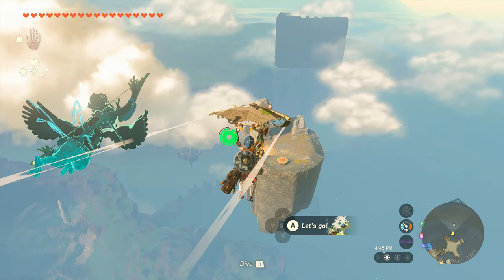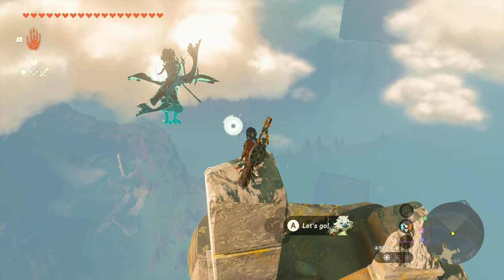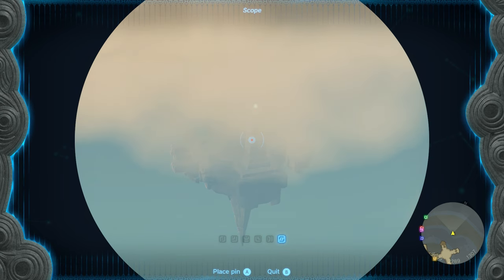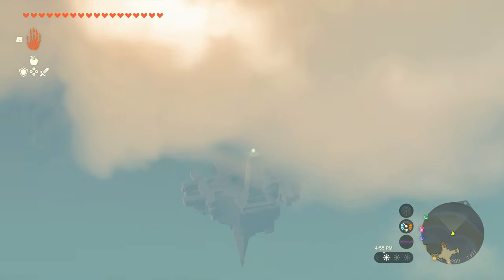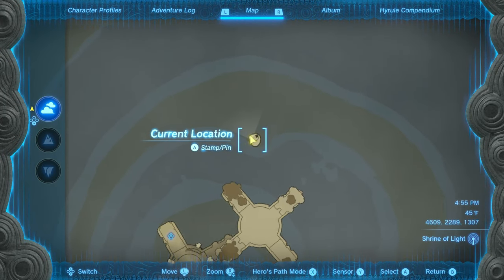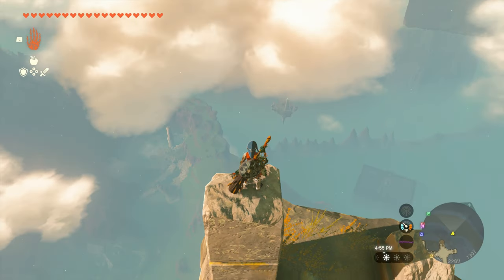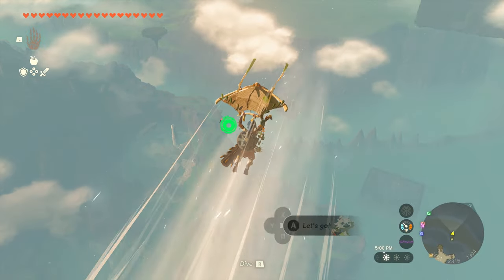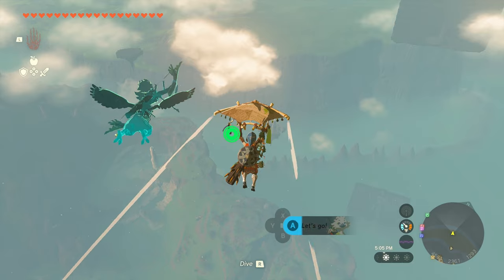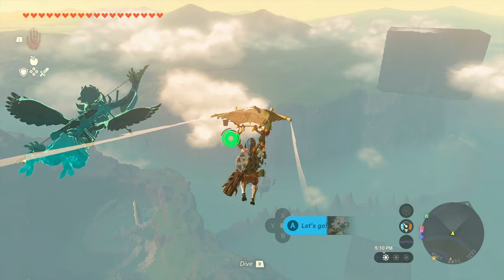I do not know how to solve this Korok seed challenge, so if you do, leave a comment. You want to stand on this pillar in particular, and then paraglide over to this island. To show you on the map, we are on this tiny island right here and our destination is this one right here. Just use Tulin on cooldown and glide on over. There will be another flying machine pre-built for us that will get us to the Labyrinth from this island.